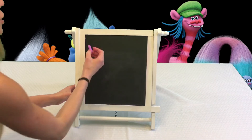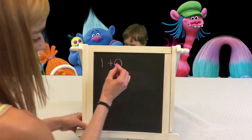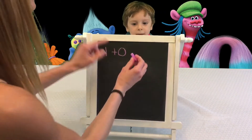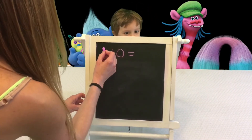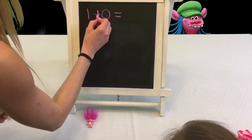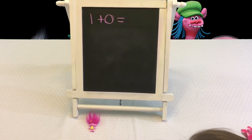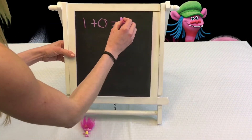Let's count trolls, okay? Are you ready to give me some trolls? So we got the number — what number is this? One. We're going to say one plus zero. Zero means nothing, right? So what is one plus zero equal to? We got one troll plus zero, which means no trolls, is equal to one. One plus zero equals one.